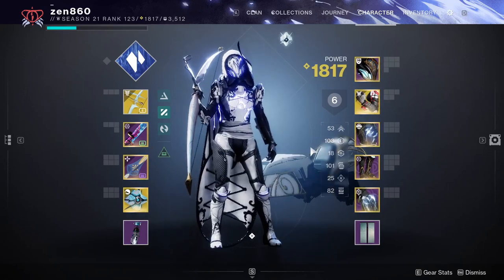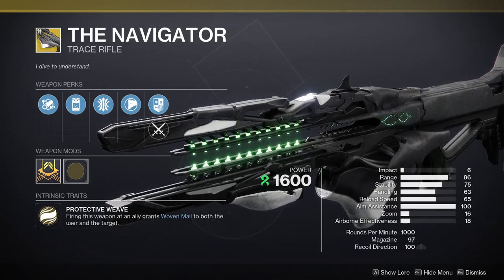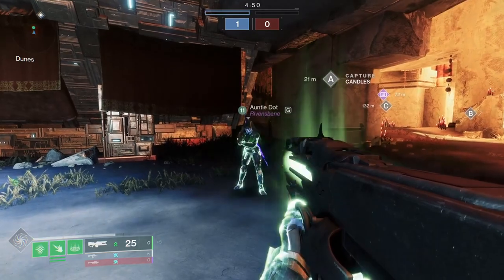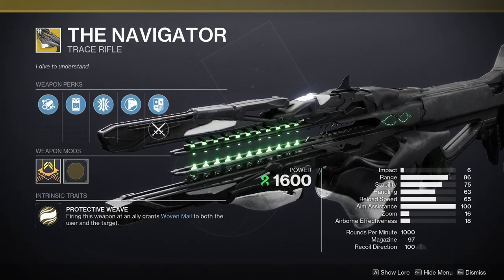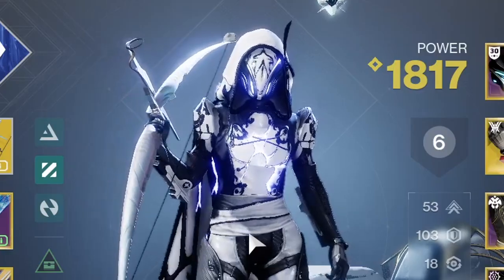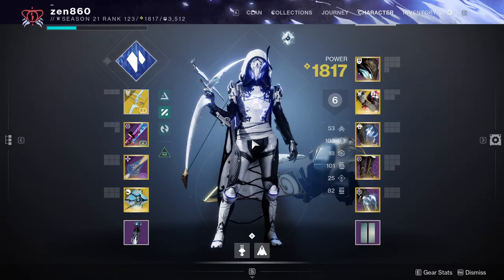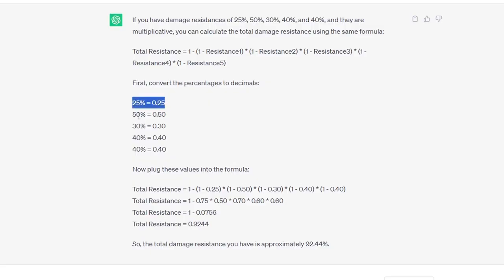On top of all that damage resistance, we get another 30% from having 100 Resilience. With the Navigator Trace Rifle, we'll have Woven Mail just by shooting allies with the Trace, giving us an additional 40% damage resistance. Damage resist values in this game stack multiplicatively, so: 25% from standing in the grenade, plus 50% reduced damage from enemies in our grenade, plus 30% from 100 Resilience, plus 40% from Whisper of Chains, and another 40% from Woven Mail — gives us a total damage resistance of 92%, which is absolutely ridiculous.